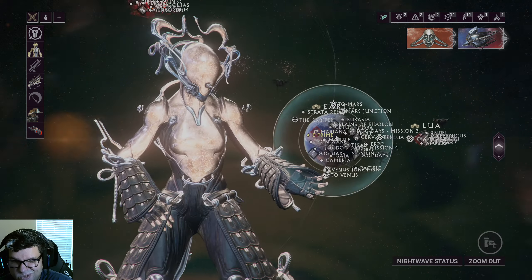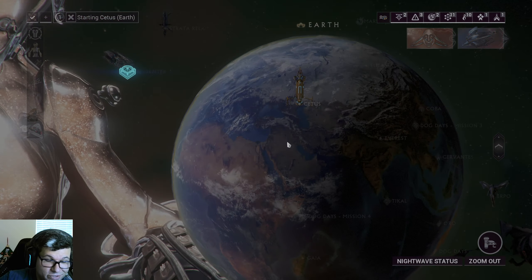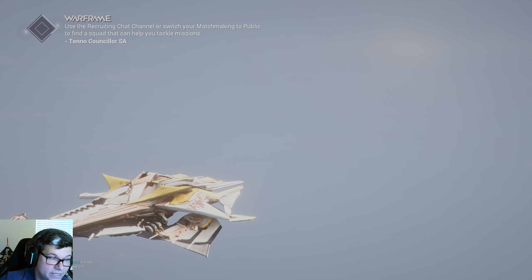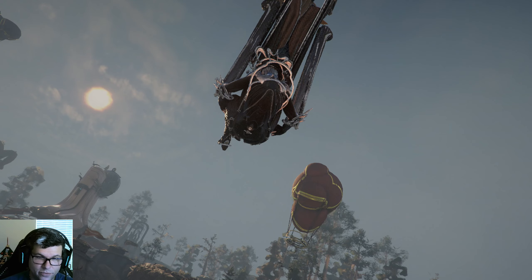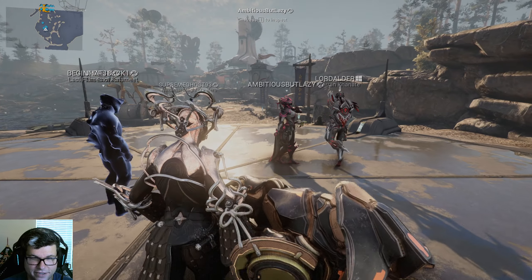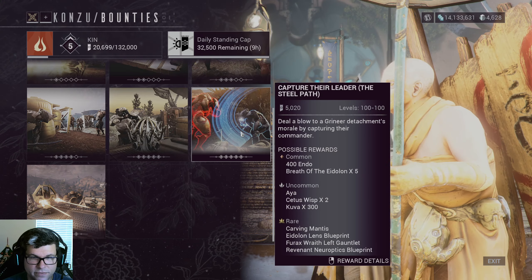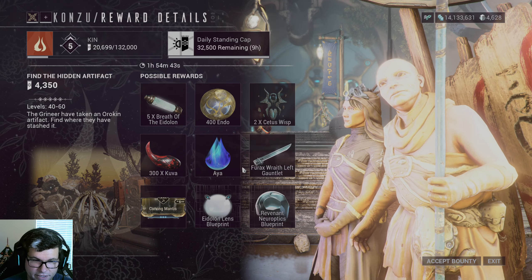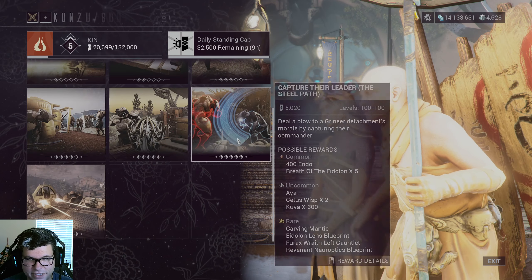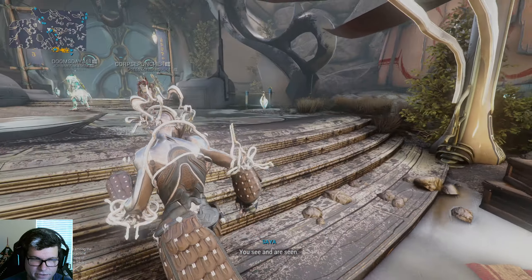Bounties are another way to get Relics and other items. For example, going to Cetus and doing bounties can get you Aya, Endo, and Relic rewards. Some open worlds like Fortuna also give Relics as bounty rewards. You can also sell your excess Prime parts to a special vendor called Baro Ki'Teer, who uses a currency called Ducats. On warframe.market you'll see the Ducat value alongside the platinum value for each item.